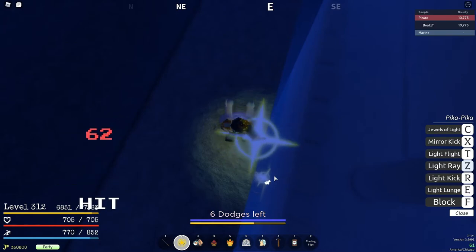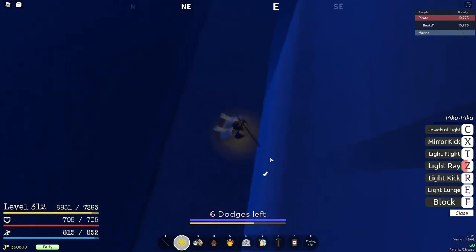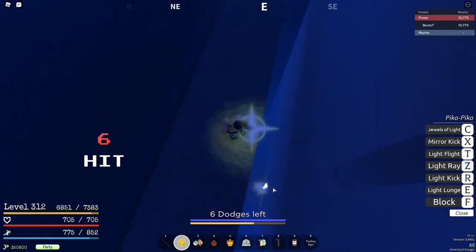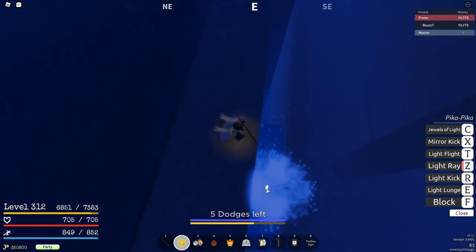Sometimes his sharks can go through your light ray and it's kind of annoying and they'll get through your dodges. So when you see them coming up, just hit him with the pika kick and keep your observation haki on. Yeah, this move — you can dodge this move. That's the only move he can hit you with, and you can dodge that with observation haki. It's a little bit broken.